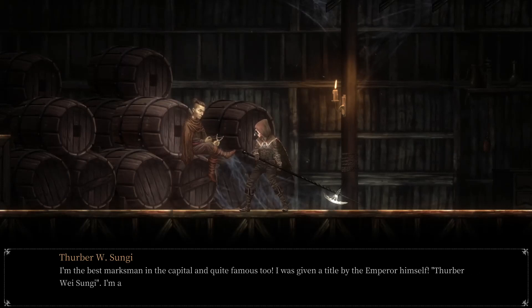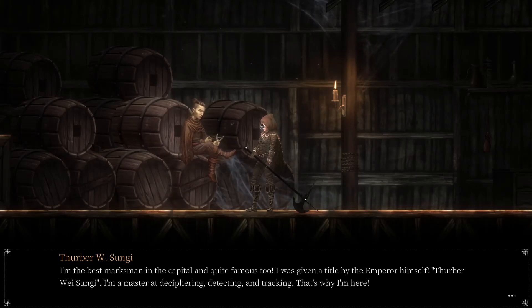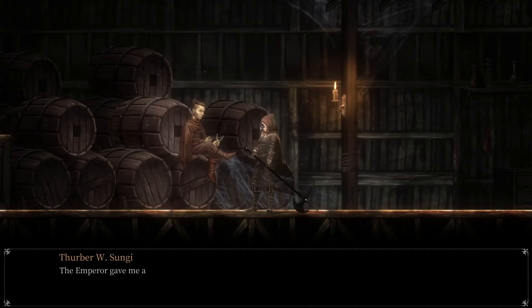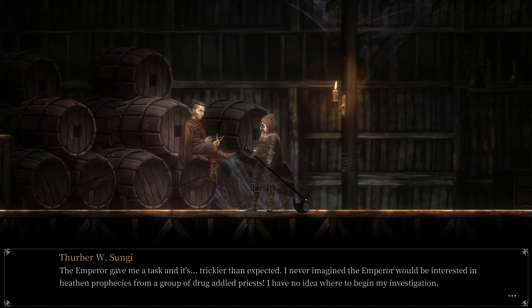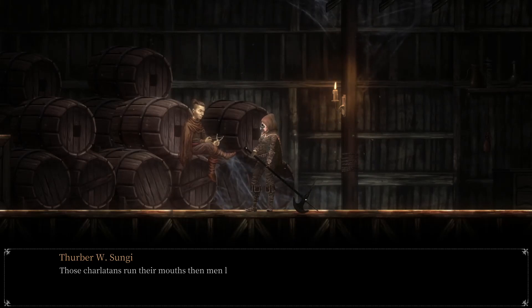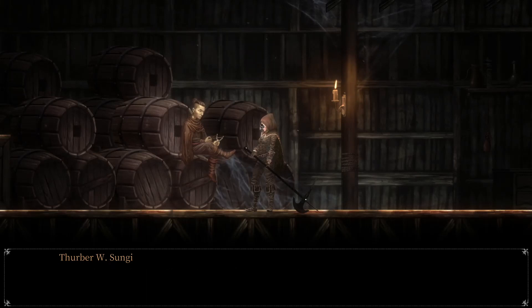What the fuck — she just shot me with a slingshot! The NPC says: 'I'm the best marksman in the capital — quite famous too, given a title by the emperor himself. Thurber — I'm a master at deciphering, detecting, and tracking. The emperor gave me a task and it's trickier than I expected. I never imagined the emperor would be interested in heathen prophecies from drug-addled priests. Those charlatans run their mouths — and men like me lose our lives over cryptic words.' Oh okay — I thought it was a girl, but it's a dude.